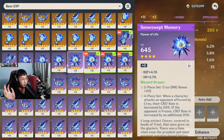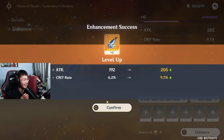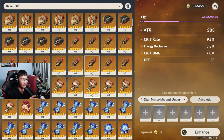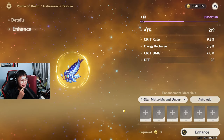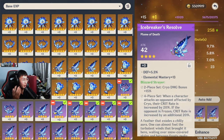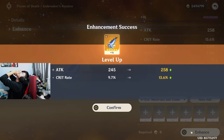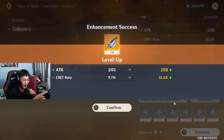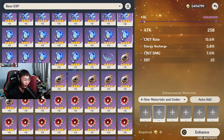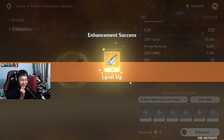Crit rate or crit damage, preferably crit rate. That was a 3.5 roll — that's not bad, that's above average. I like what I'm seeing so far. Is that what I call a max roll crit rate? Wait a bloody second. This is so good.